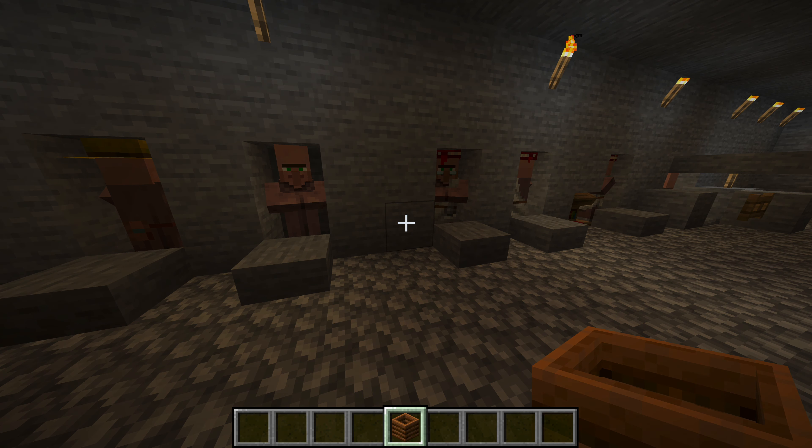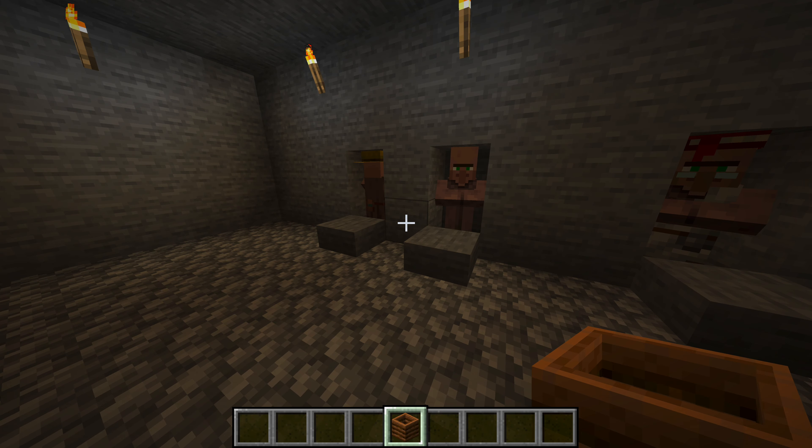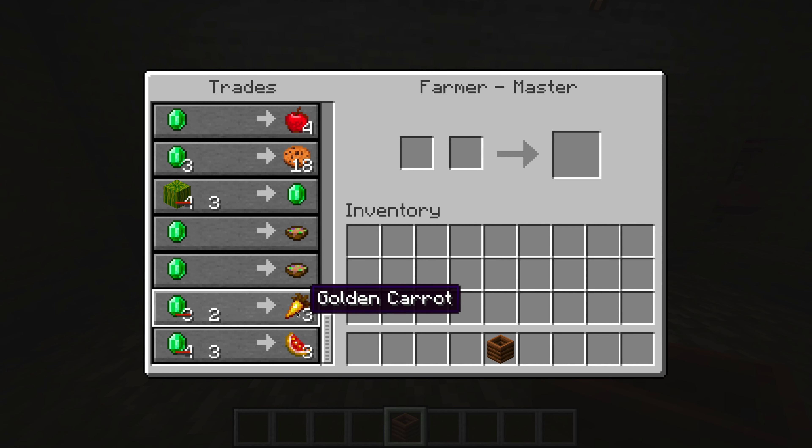The fourth and final thing is a reminder about villagers. Enchantment books aren't the only cool thing that you can buy from villagers with emeralds. For instance, in the late game, I don't want to spend my time killing chickens or cows for their meat. So instead, I use the farmer profession at master level to sell me golden carrots, which is a great food source and relatively cheap once you're in the late game.